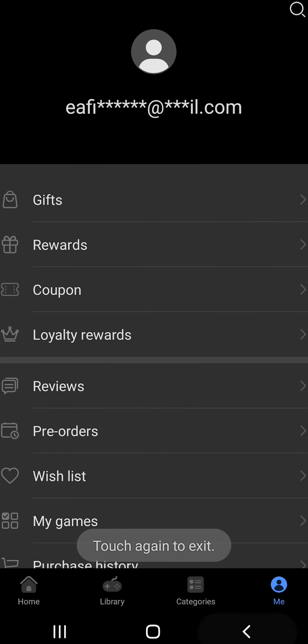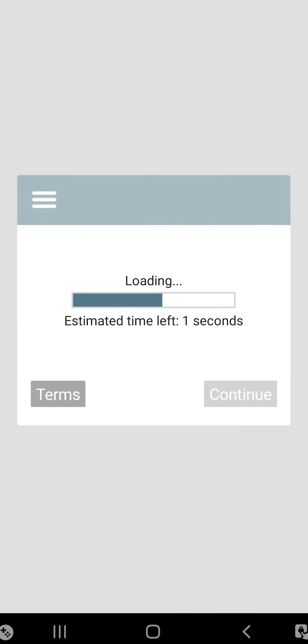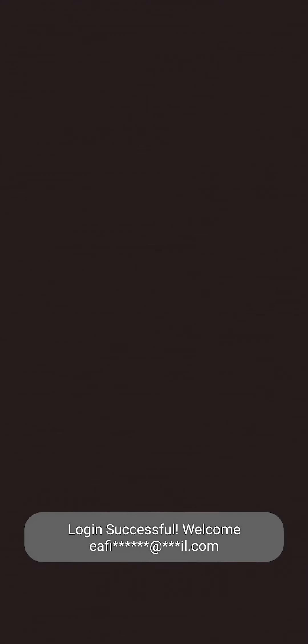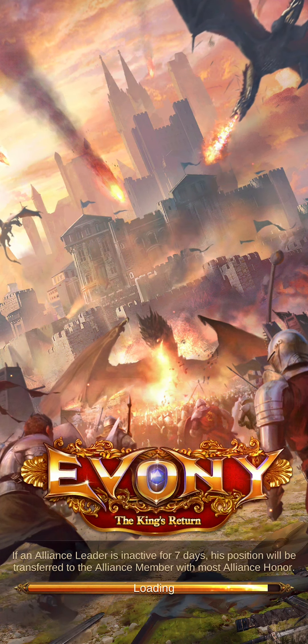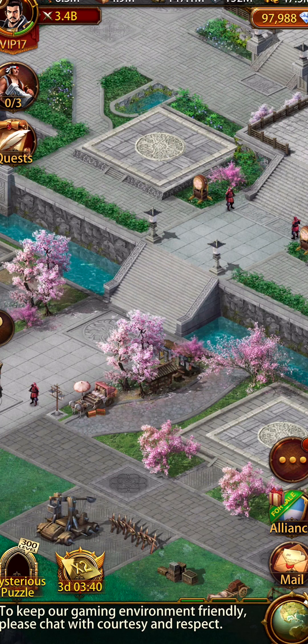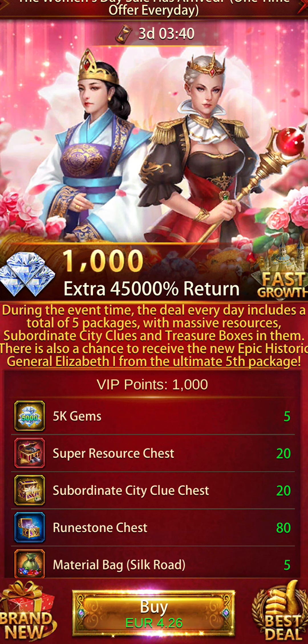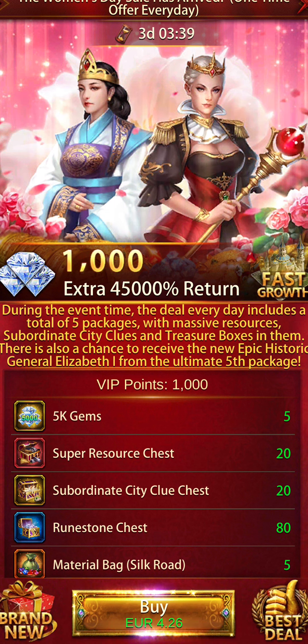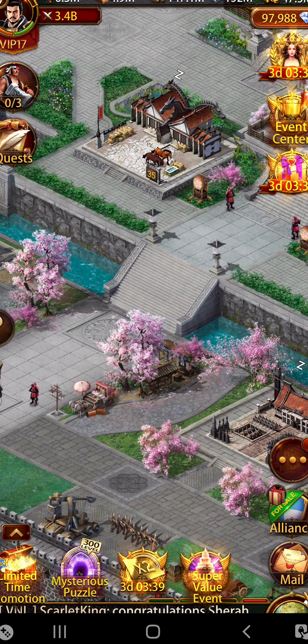Now I want to show you how this works in Evony, so go ahead and open it up. This is the first time you are launching Evony through the Huawei App Gallery — it will actually tell you about the code you can redeem for the welcome package, and it might also ask you to log in before you get into the game. As you can see, the currency here changed and it's showing in euros.